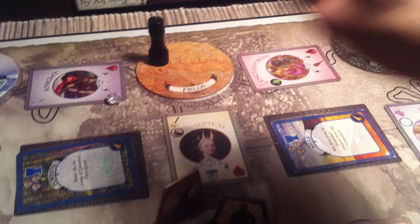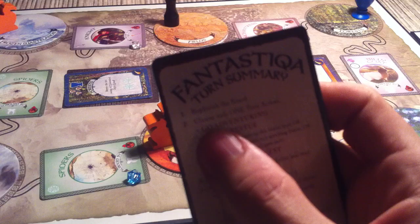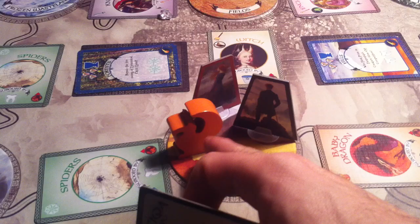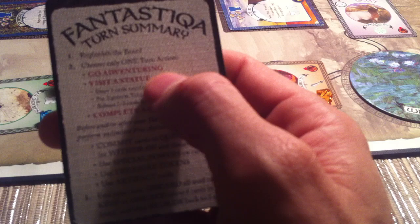Second stage - I'm going to go first, which means I choose one turn action from three options: I could go adventuring, I could visit a statue which basically means shopping at the creature shop, or I could complete a quest. During a turn I also have several free actions I can do as many times as I want: commit cards to quests, use special powers on cards, use treasure tokens, and use artifact tokens.